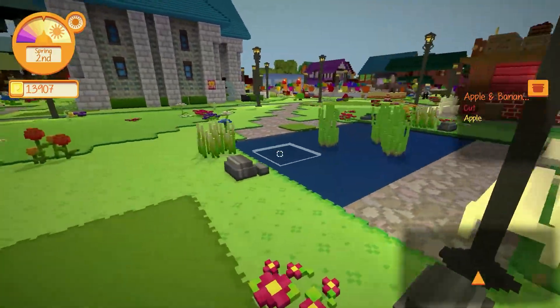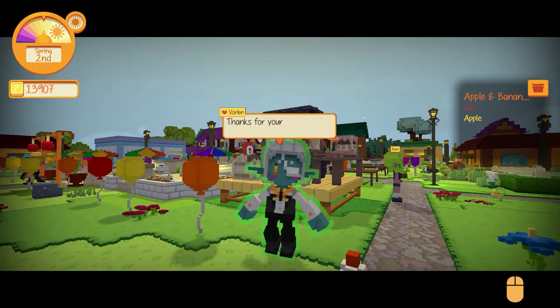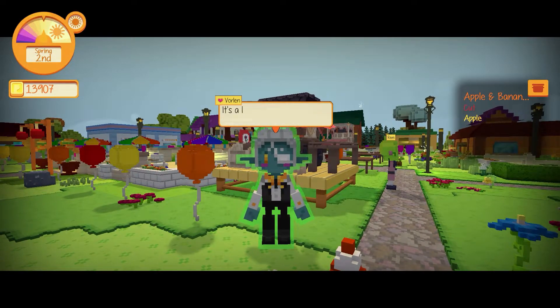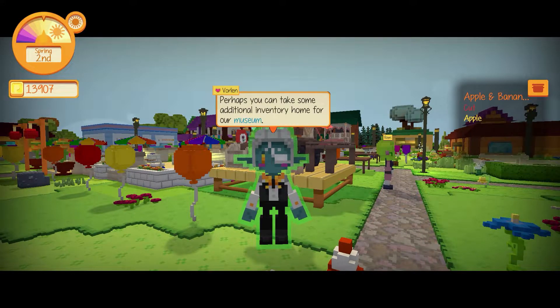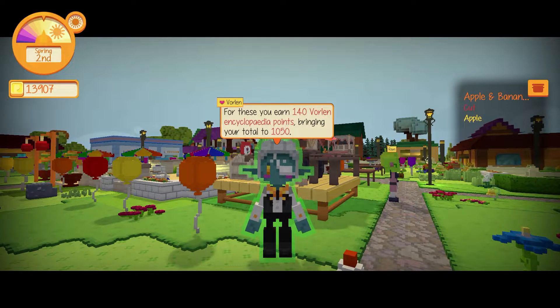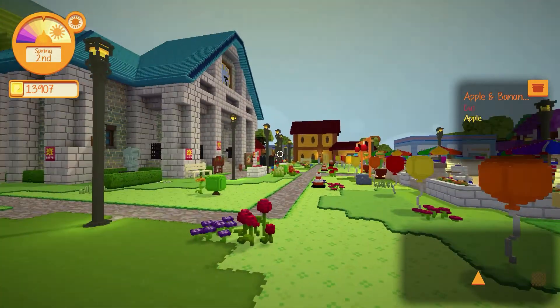We got some more points with Vorlin. What does he have to say? Vorlin says: 'Thanks for your help. I'm grateful to be back. I didn't mind the change of scenery, and the art collection was truly exceptional. However, I'd rather continue to reside here in this village — it's a lot more rewarding. I have no objections to expanding the museum. After all, there was plenty to go around in those caves. Perhaps you can take some additional inventory home for our museum — I trust your eye for art.' Goodness — 20 new discoveries. We get 140 Vorlin points, bringing our total to 1050.